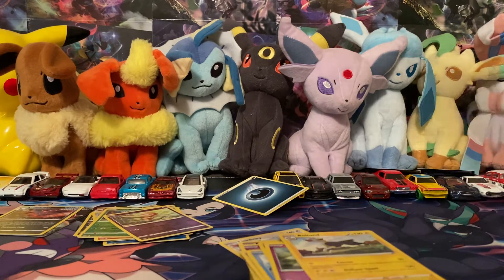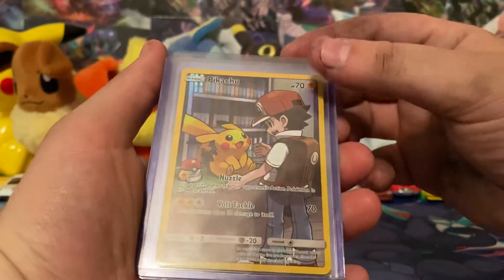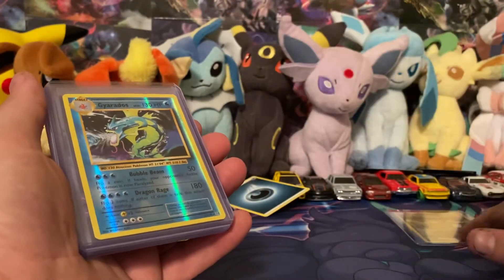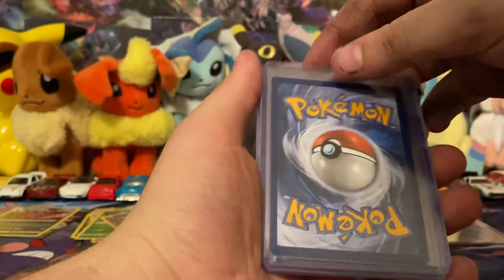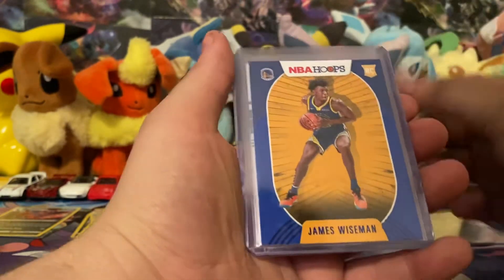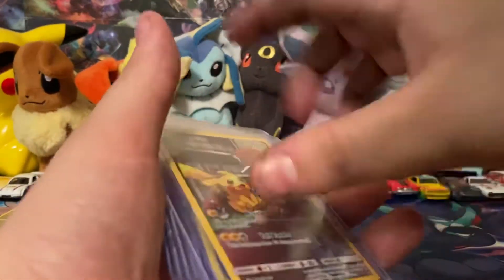If you want to see the pile that I'm gonna send to PSA when I get a chance, I'll make a whole video about this. But so far, this guy's going to PSA — it is beautiful, beautifully centered. I don't think it could get any better. If that doesn't come back at a 10, I'm gonna be very disappointed. This one is also nicely centered, no print lines, the back perfectly centered. And then I got my Robert Woodard second auto rookie card, my Parallel James Wiseman, and two LaMelo Balls that I will be sending in. Hoping those are the best ones I've pulled — so hopefully all these come back at 10 and we'll be in the green.